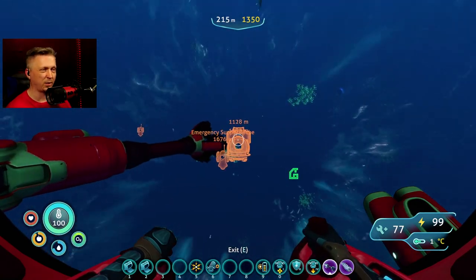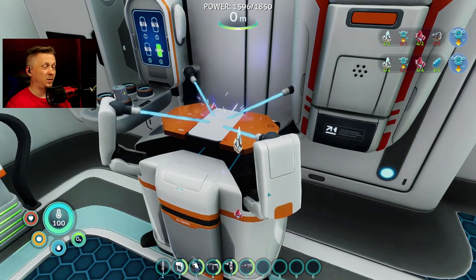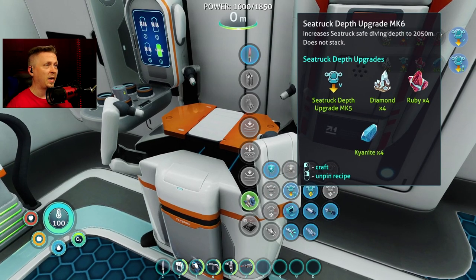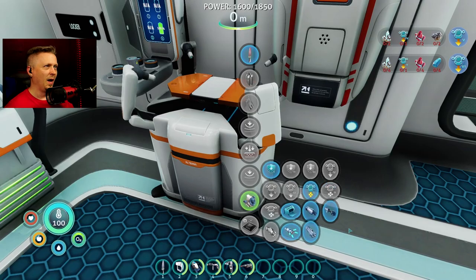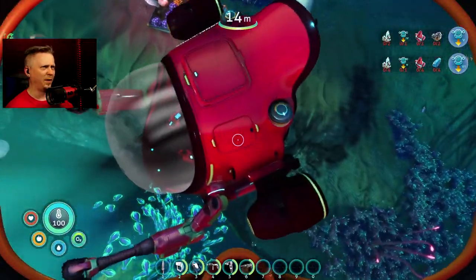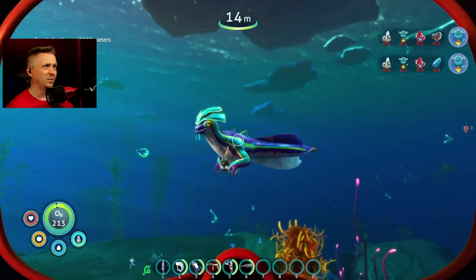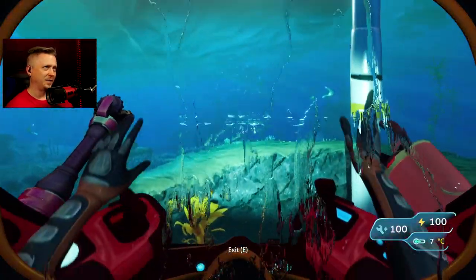On leviathans and chelicerates, you can't hit them when they are grabbing hold of you if you're using the perimeter defense — not a big deal, but if you want to drill some chelicerate face that could cause a problem. Depth upgrade mark five is 1700 meters — what you could go to in the first game with C-truck depth upgrade mods. Now mark six is 2050 meters. I don't know why I'd need to go that far down, since the only place that deep is the void and there's no stasis rifle in the game.